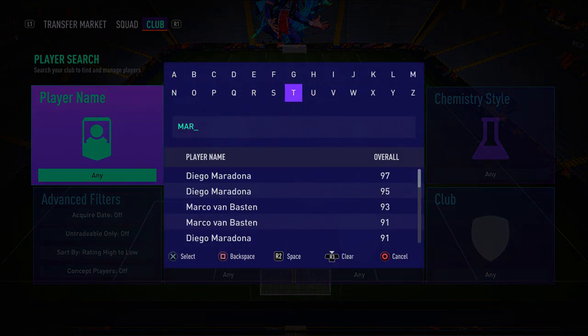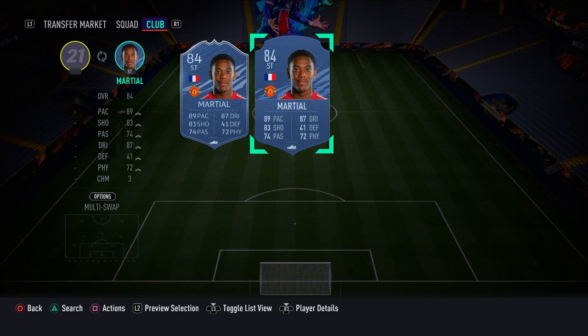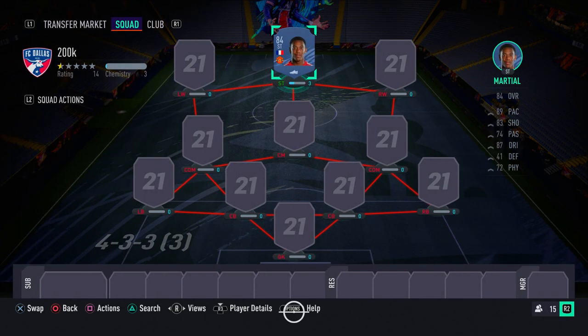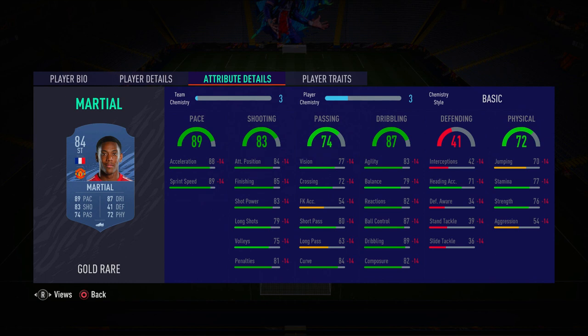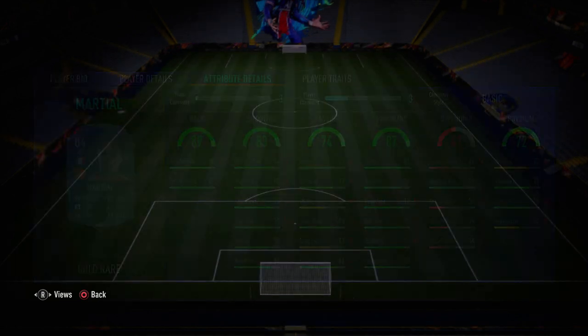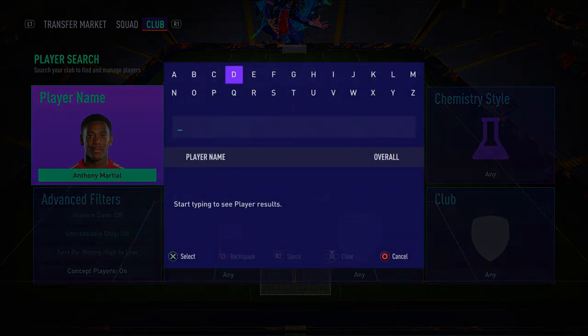In the striker position we have the French beast Anthony Martial. He's absolutely incredible — he's got the pace, dribbling, ball control, agility, skill moves, and finishing. He's got four-star skill moves, five-star weak foot aside, 89 sprint speed, 80 acceleration, 85 finishing, 83 shot power, 84 attacking positioning, 89 dribbling, and 87 ball control. In-game Martial is definitely top tier.